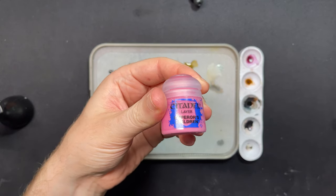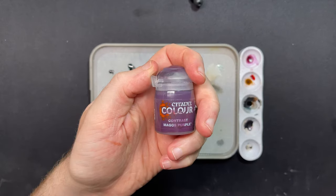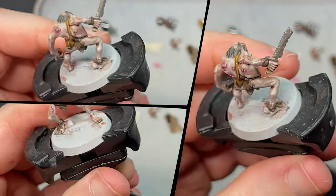The last touch is to make the boils stand out a little bit more. I use Magos Purple to give them a sore look and I use some Flesh Tearers to make them feel like they are going to pop. Then I highlight them with a mixture of pink and white to make them look like they are filled with water.